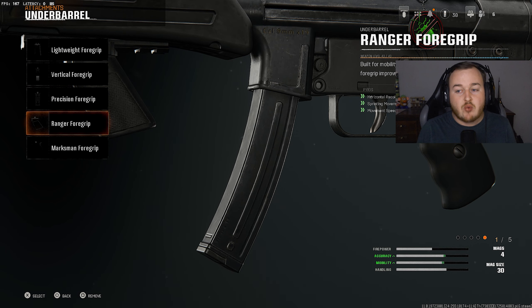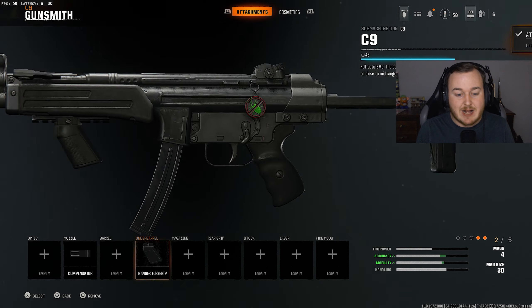For the underbarrel, we're adding the Ranger 4 grip — honestly one of my favorite attachments in the game. We get horizontal recoil control, sprinting move speed, and movement speed. So whether we're running, walking, or sprinting, we're moving faster around the map. With this attachment, we're moving quicker, being more aggressive, getting into more engagements, and getting those high-kill games. Being aggressive with an SMG is definitely going to reward you in Black Ops 6.